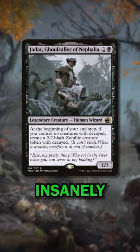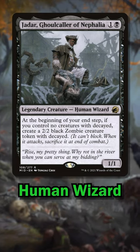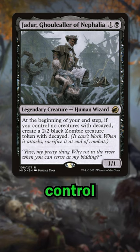Jadar, Ghoulcaller of Nefalia, is an insanely underrated commander. For 1 generic and 1 black mana, you get a 1/1 human wizard that creates a decayed zombie token on each of your end steps, as long as you don't control any other decayed creatures.